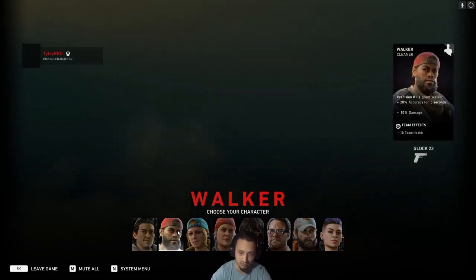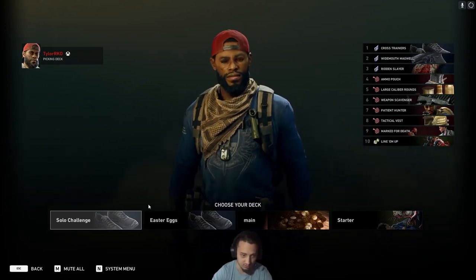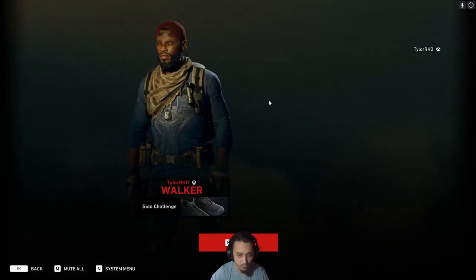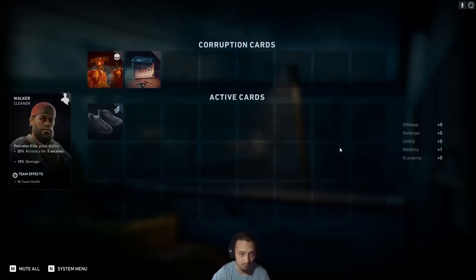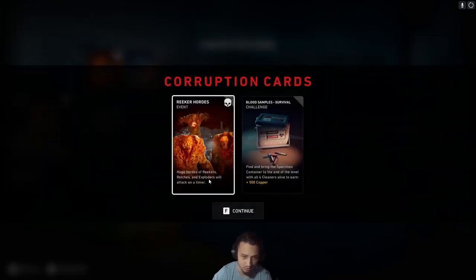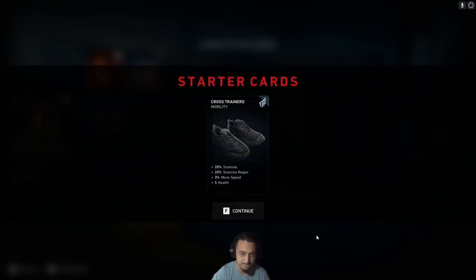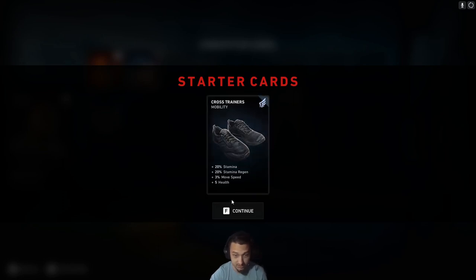I think we're going to go with Walker — it's extra damage. So basically we've got our solo challenge deck going. We got our corruption cards: Hordes of Reekers. That's not that bad; they're a little bit annoying but I've had worse. We're starting out with some extra stamina, because that is always a pain.